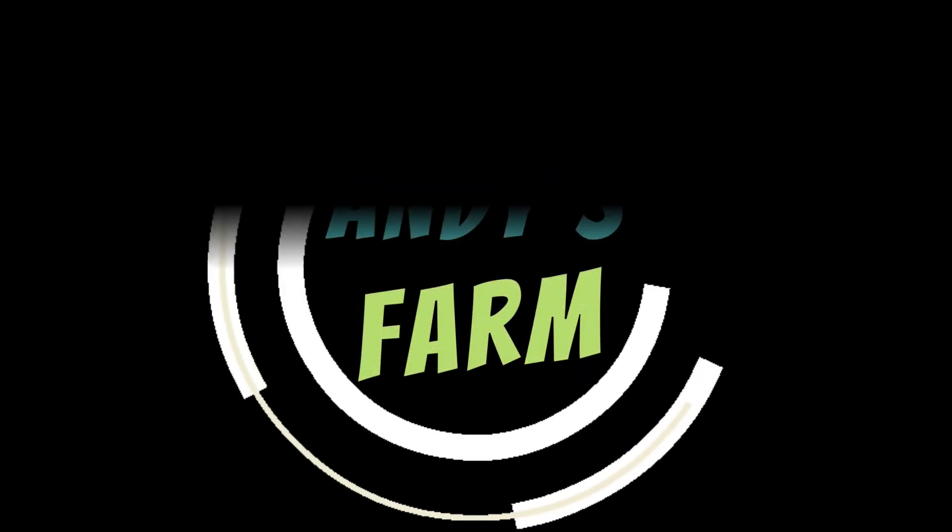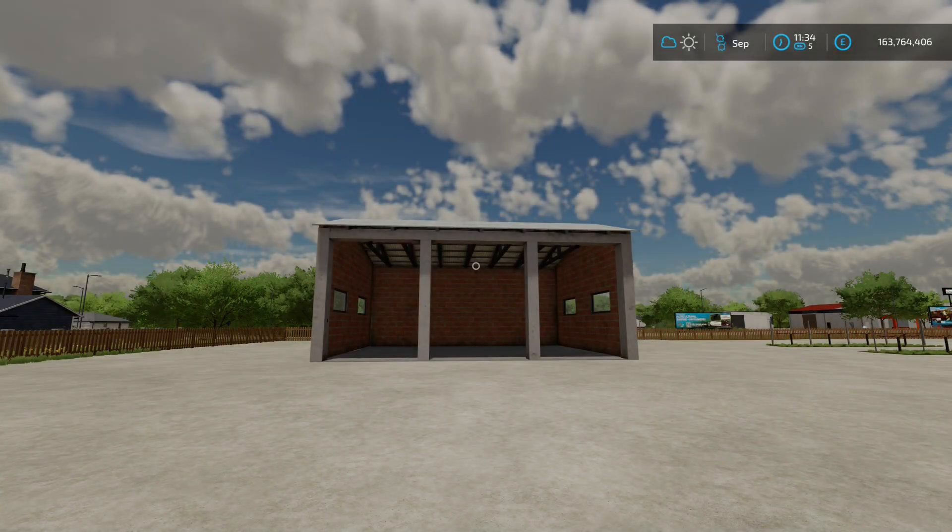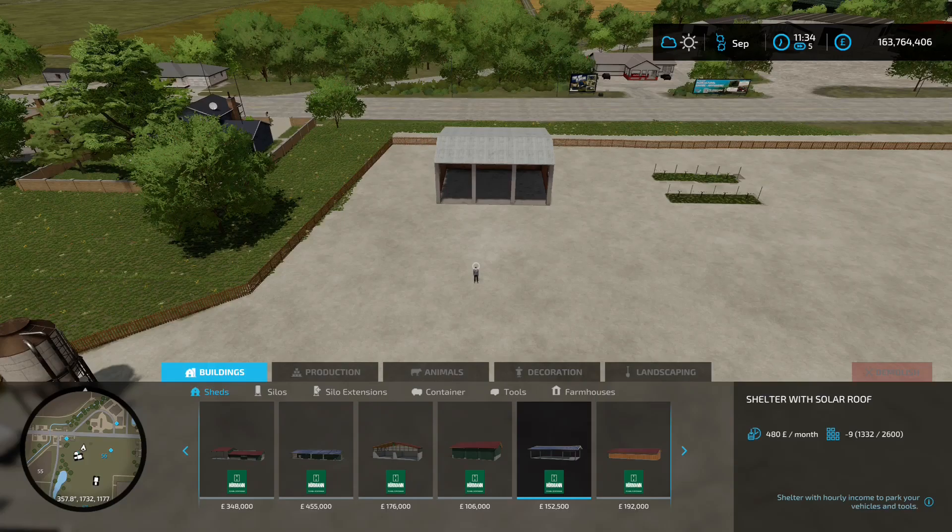All right farmers, it's Friday the 3rd of March and we're back with some mods. First up we've got the Average Garages, this is by Karamir, 5.76 megabyte on the download. You're going to find it in the construction menu.